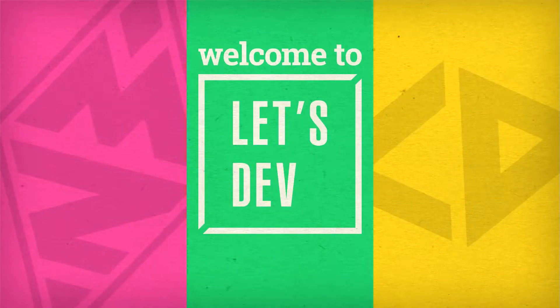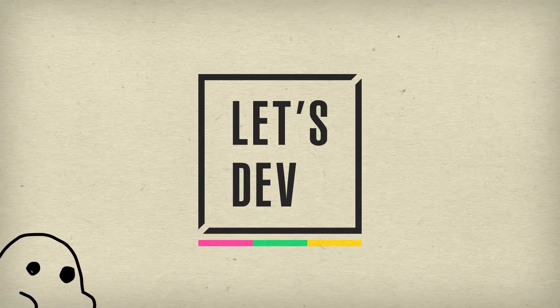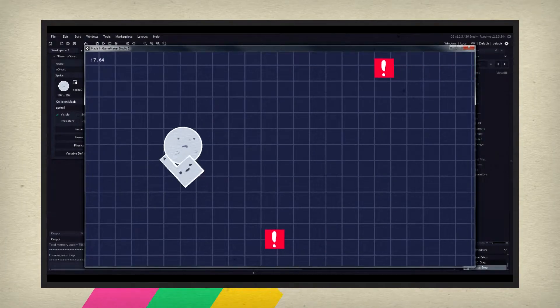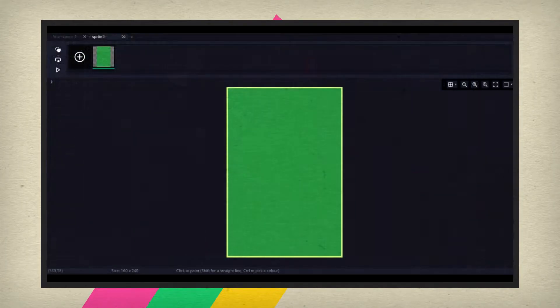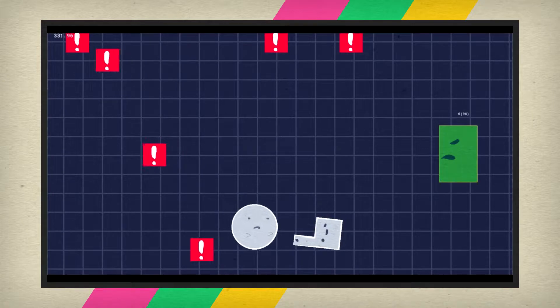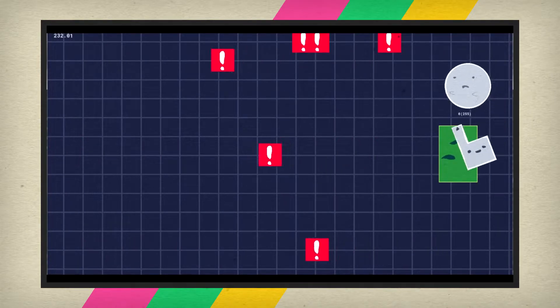Ladies and gentlemen, welcome back to Let's Dev! Today we continue celebrating the month of October by working on our spooky auto-runner game. Last time we not only fixed but built on our player control over the ghost hero. We also started working on a boss fight that featured two different attack patterns — we went straight for the good stuff, just like a kid on Halloween making a beeline for the houses with the good candy.